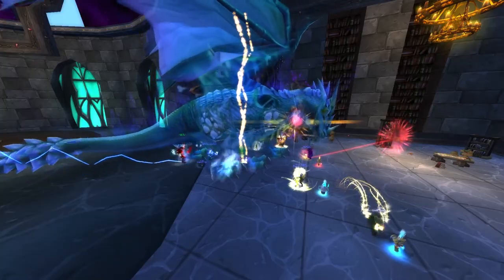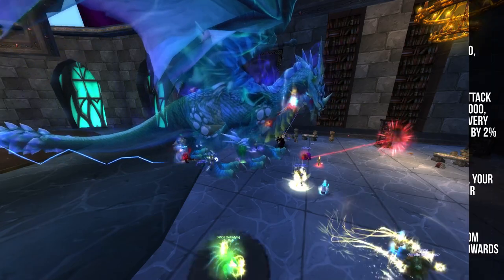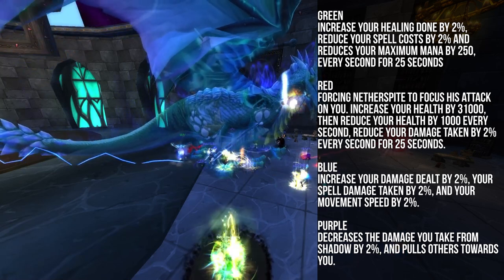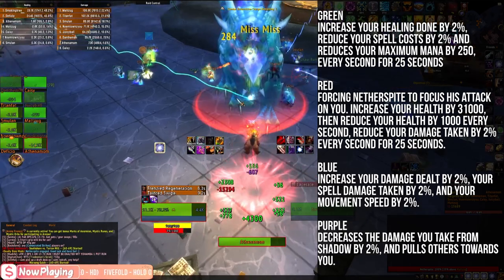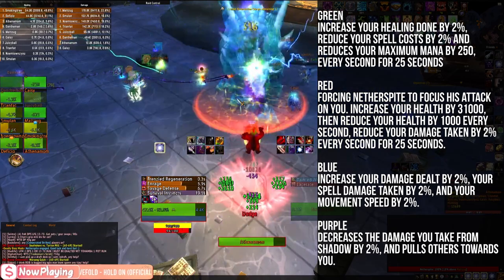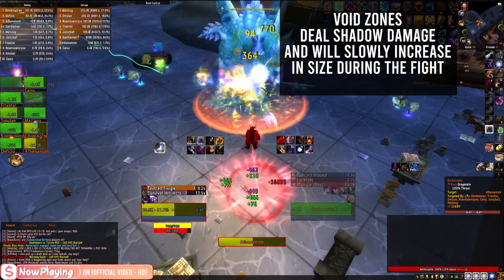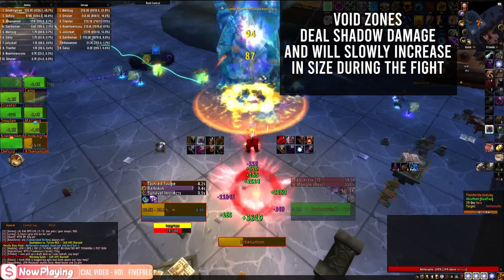The next optional boss is Nether Spite. Nether Spite is a two-phase fight. During phase one, Nether Spite will spawn four portals, and the raid will require a raid member to soak each of these beams. Each beam provides a different Nether portal buff. Normally, you want healers to grab green, tanks to grab red, DPS to grab blue, and a ranged DPS to grab purple. Nether Spite will also place void zones on the ground dealing shadow damage — make sure to move out of these, as they will increase in size during the duration of the fight.